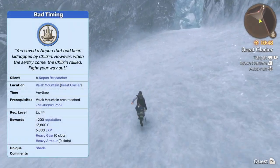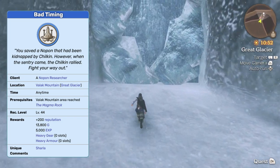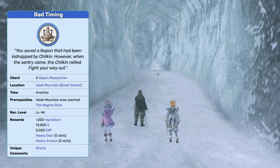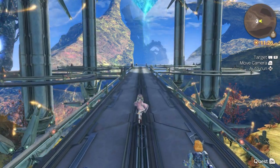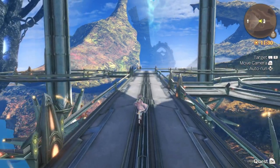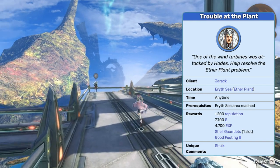Today we're back in Valak Mountain on the hunt for Dunban's fourth skill tree - it's a sequence of three quests starting with Bad Timing. Actually, today we're back in the Erith Sea area doing Melia's fourth skill tree. We're here at the Ether Plant to help Dirac with the damaged turbine.